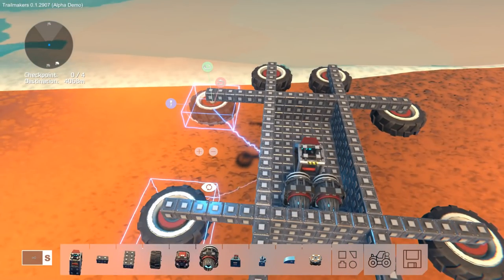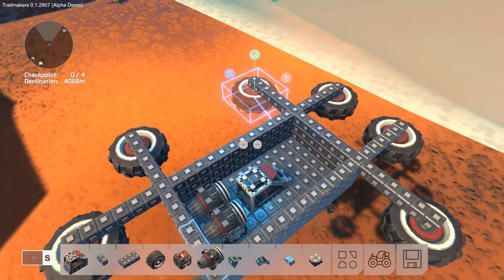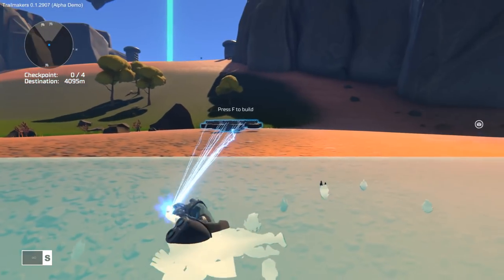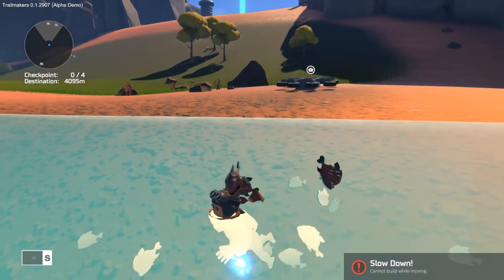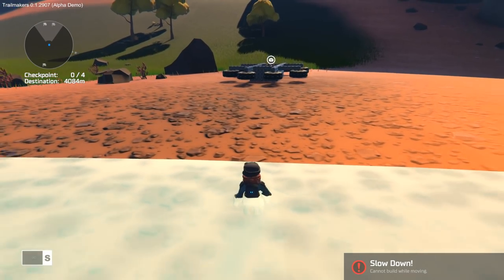We probably need to put two engines in the front as well on the little swivel things. I'd love for the first try to work, I don't think it's going to though. Can't build while moving - I'm not moving, piranhas are just attacking me. Let's just get to the edge of the water - if I'm swimming I'm considered moving.